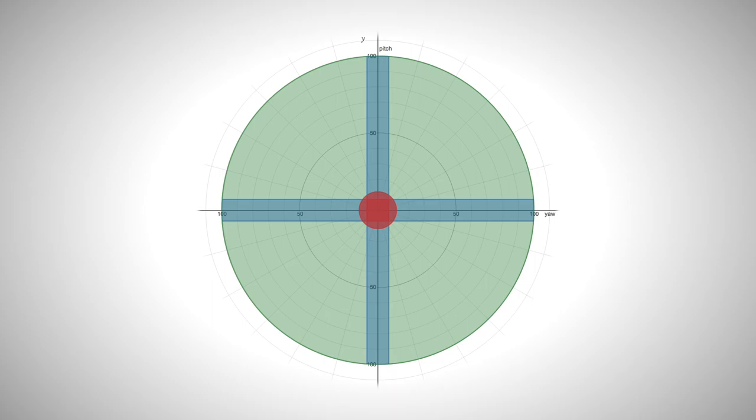However, it does seem as if having both axial and radial dead zone on at the same time causes the radial dead zone to be larger than it should be, depending on how much axial you have. So if you're using both, you might want to lower the radial a little to compensate.